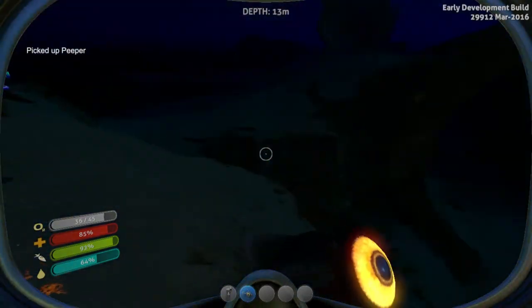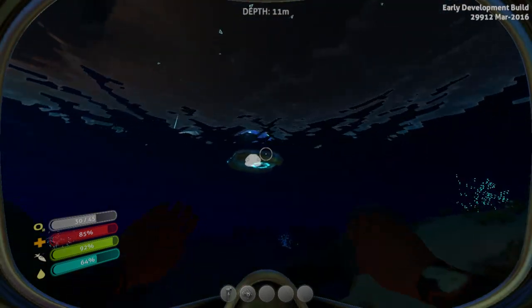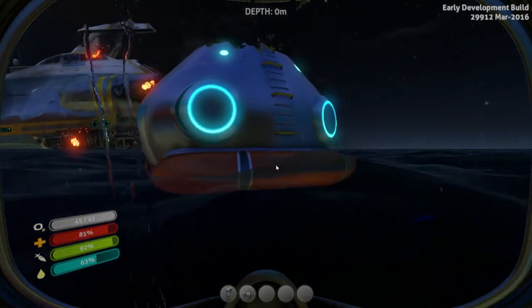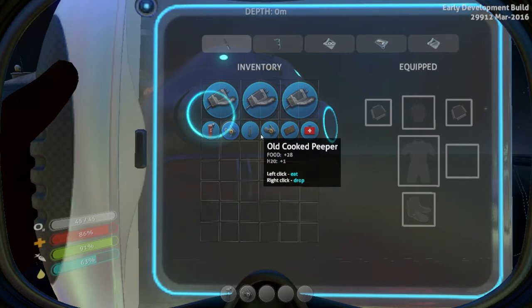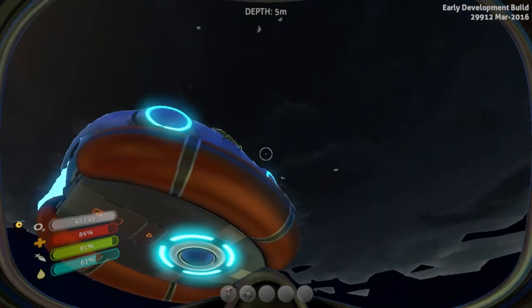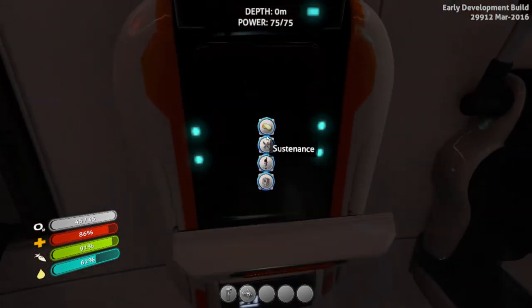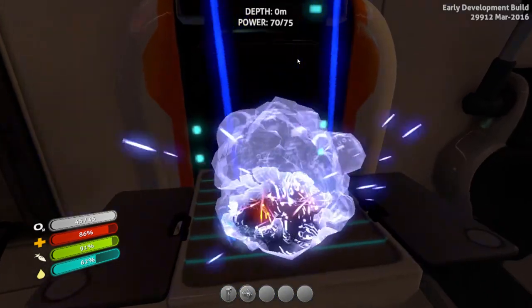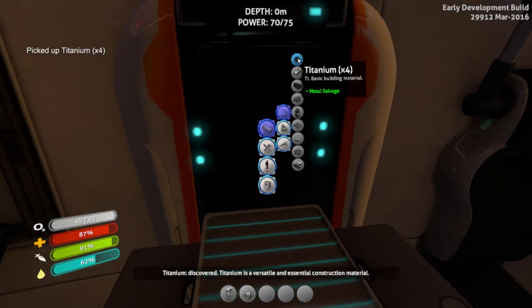Try to grab as many peepers as you can, or food in general. Use the beacon to navigate back to your pod. If we look at the inventory, that cooked peeper has now dropped to plus 28 food and plus 1 water because it's getting old — it'll keep getting worse until it makes you sick. So from the scrap metal, I can make four titanium by clicking it in the fabricator, and that gives you four titanium pieces, which are the basic building block of almost everything.